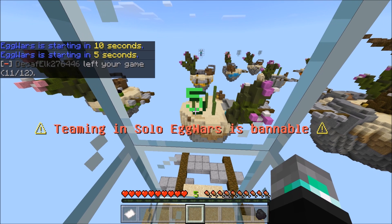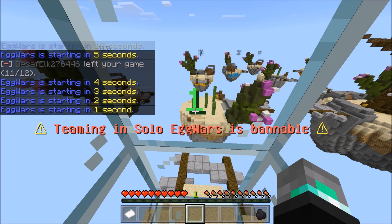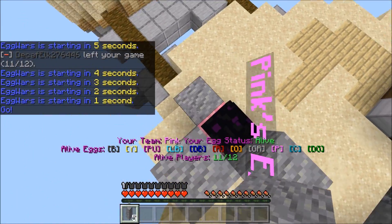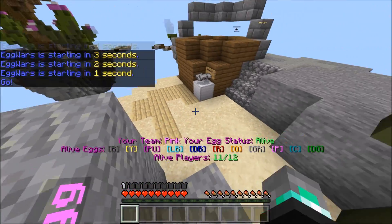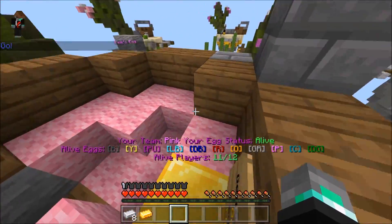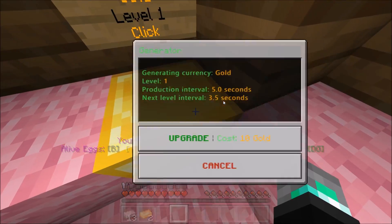What is going on everybody, Brick Builder here, welcome back to another episode of Minecraft Pocket Edition CubeCraft Egg Wars. It's gonna be pretty interesting — there's already one player eliminated from this game, so there are only 10 other enemies. If you enjoy and want to see more, make sure to leave a like and subscribe. We're gonna dive right into it.